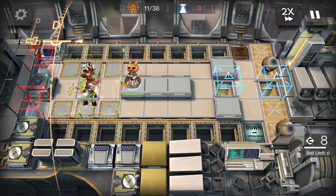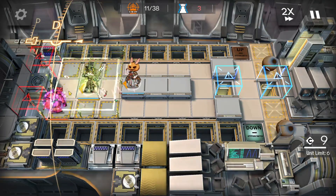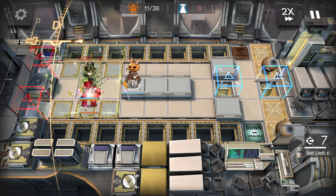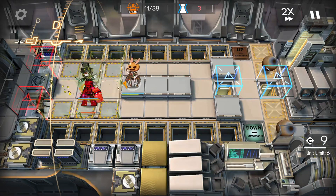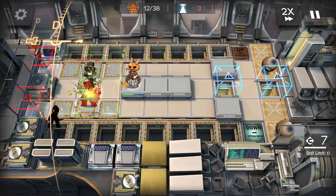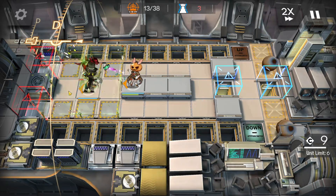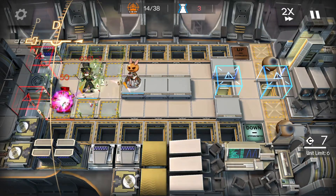Yeah, pretty easy. You can of course also bring the specialists, if you have these modules, to give you some DP over time. Place them facing up, next to Lee on the left, and push the ARC commandos into the hole with Lee.